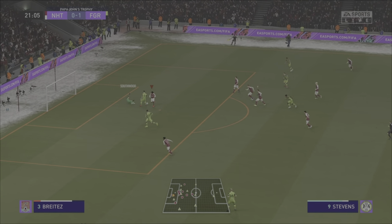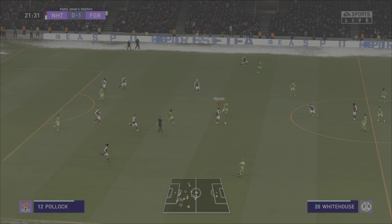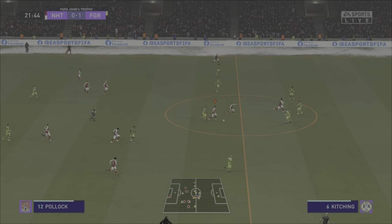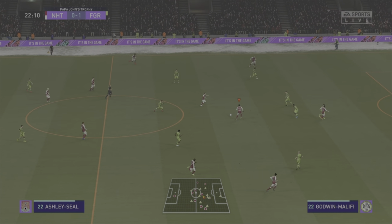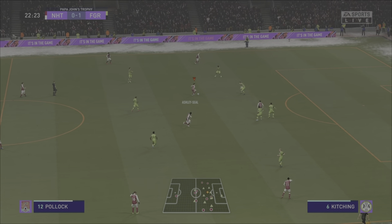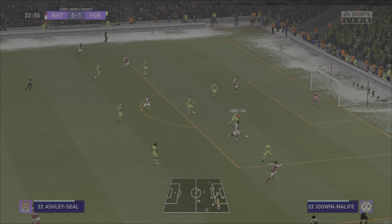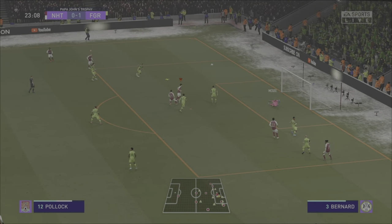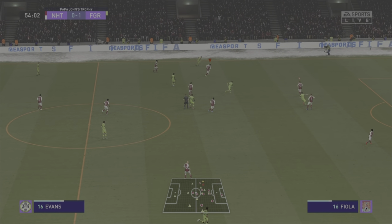Here's Adams — Adams can play a ball through. Here's Stephens again, and Southwood with another good stop. Pollock can charge forward. Pollock, not sure what to go for here, so goes for Ashley Seal. Gets the return. Now here's Ricky Holmes who can turn himself. Benny Ashley Seal into the area now, goes for goal, palmed away by the keeper.